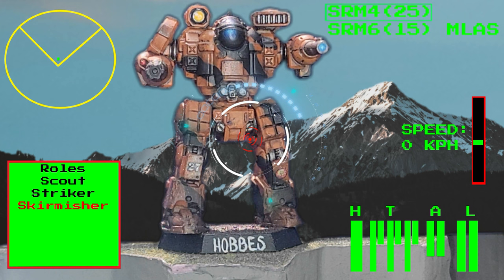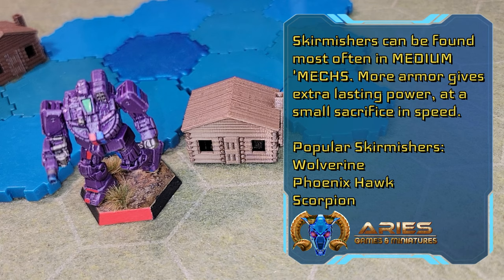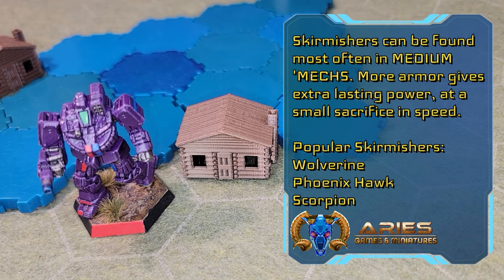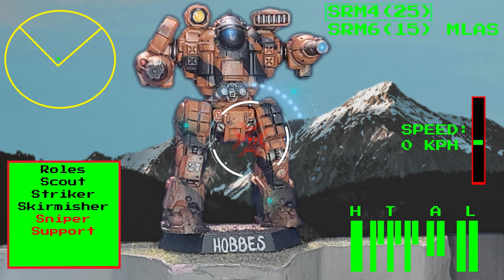It's easy to confuse strikers with skirmishers. A popular choice in the skirmisher role is the Wolverine. Skirmishers try to balance speed, armor, and offense to get as much out of each of these factors as they can. That'll typically result in heavier machines, but don't let that fool you — these things are still fast enough to get around, and when they get there, you're probably going to be looking down the barrel of bigger guns than you would on a striker. In combat, speed is life. You go slow, you die. Bigger doesn't always mean better. When you want patently decent speed with a little extra firepower and protection, skirmishers are your type of unit.